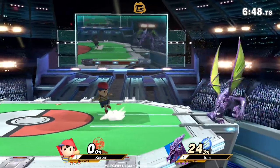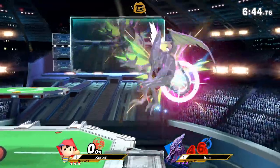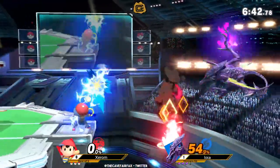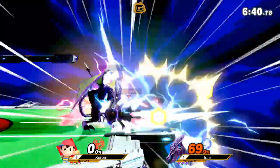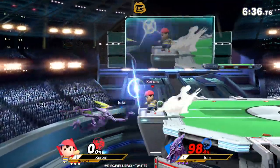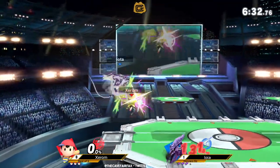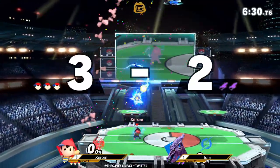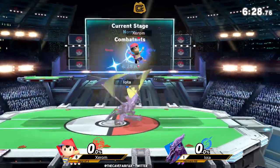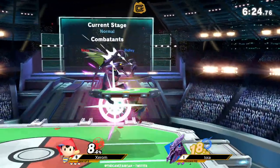Maybe a little bit better spacing — so far he's doing a little bit more pressure. But Iota is ready to jump out of shield whenever he knows there's an opening. Just gotta find where it is. Not enough to kill — if that hadn't been cross-stage, it absolutely wouldn't have killed. That's a dangerous place. That's enough, it's gonna kill. 30 seconds. Zero to death — the perfect stock coming up from zero.